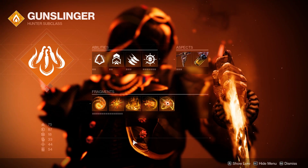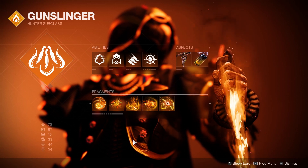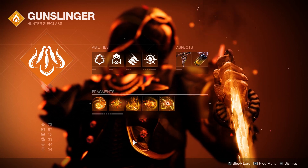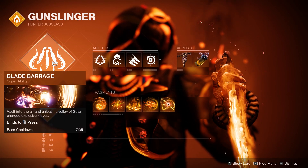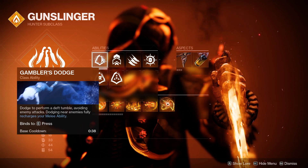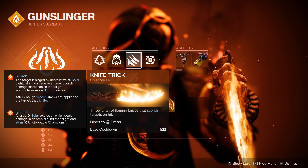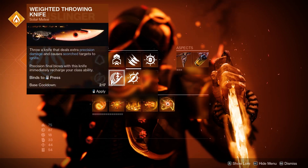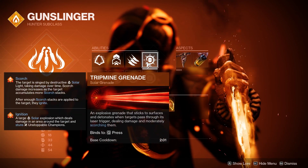Now to get into the subclass — we are going to be going with Solar. We're going to be tapping very heavily into that second barrel of the exotic shotgun, while also being able to utilize some really fun other weapons, which we'll get into in a second. For our super, we're going to be grabbing Blade Barrage, Gambler's Dodge for our class ability, which will fully recharge our melee when we dodge near enemies, Triple Jump for our jump, Knife Trick for the melee — just my personal favorite for PvE, but the choice is yours. All of these throwing knives are amazing. And our grenade is going to be the Tripmine Grenade.